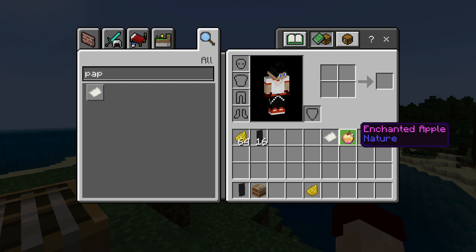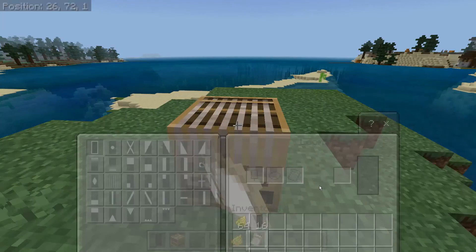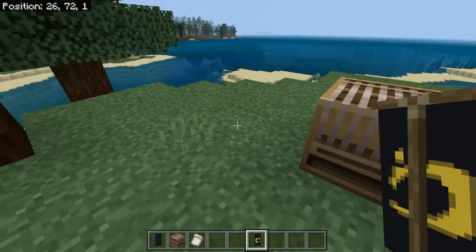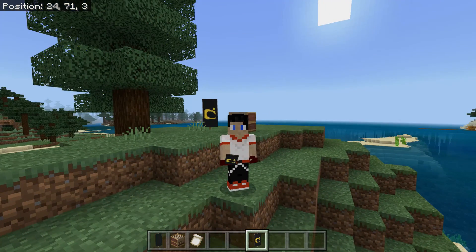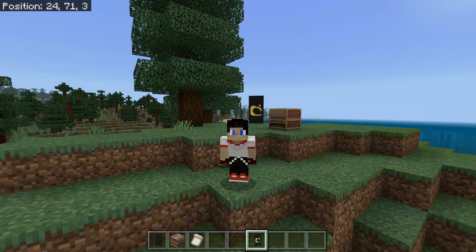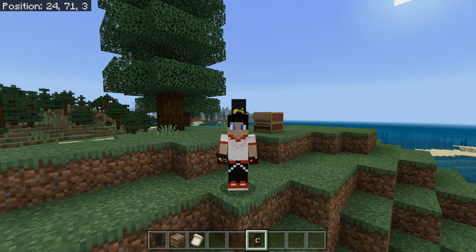Unique to enchanted apples: if you combine one with a piece of paper you get a banner pattern that gives a very unique design only obtainable through an enchanted apple. You can also use enchanted apples for anything you'd use a normal golden apple for — healing zombie villagers, feeding horses, breeding horses, growing horses — but why would you waste a perfectly wonderful enchanted apple on something you could use a normal golden apple for?